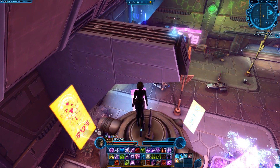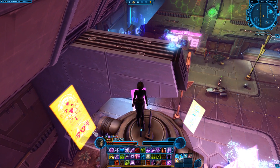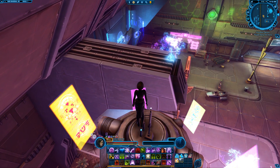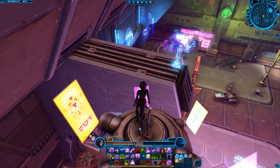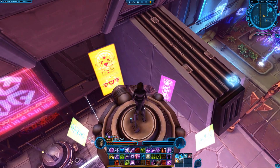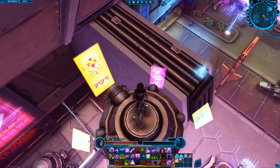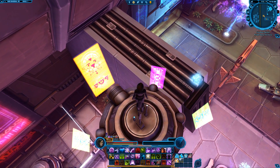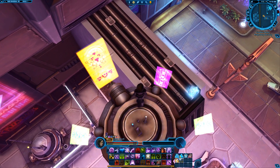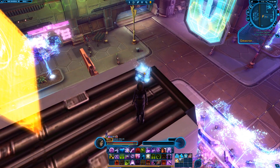As you are now approaching the platform where the Datacron is, you can see it's still moving very slowly. This jump is also very easy — it's flying directly over the platform so you can actually just glide off if you feel more comfortable with that. I'd recommend it. And right there you go.